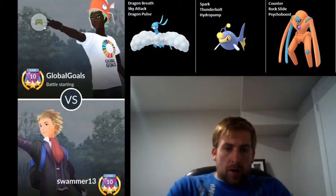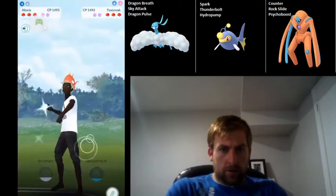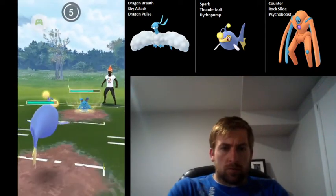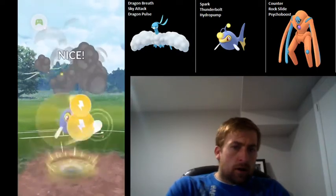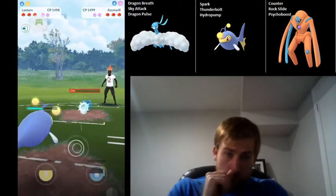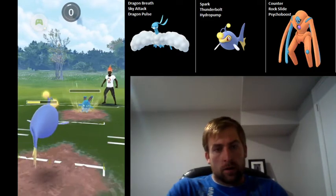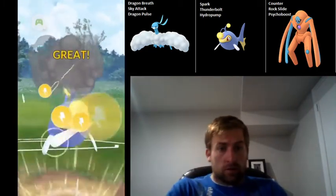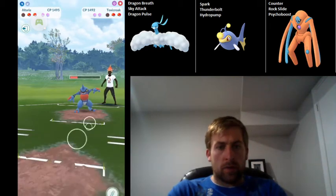Jumping into the third matchup — one win, one loss so far. We catch a Toxicroak on the lead, which is pretty good for us. They bring Azumeril in, so we're going to bring in Lantern and start going for those Thunderbolts. Don't need to shield — it's a Hydro Pump, but it still doesn't do a ton of damage. This Thunderbolt is dealing a lot of damage to the Azumeril. He's low enough that I can actually farm him down with Spark. Unfortunately, he's able to get to another Hydro Pump just as he's fainting, which gets Lantern quite low. But we've got Thunderbolt ready for Toxicroak when it comes in, getting it fairly low.